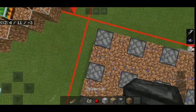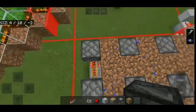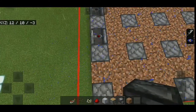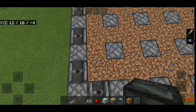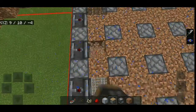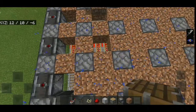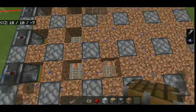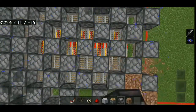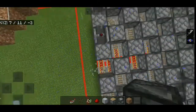Remove every other placeholder block and place observers facing downwards — do this all the way to the end. Don't forget to place pistons in the remaining blocks as well, which I forgot to do. Then place observers in the remaining places.